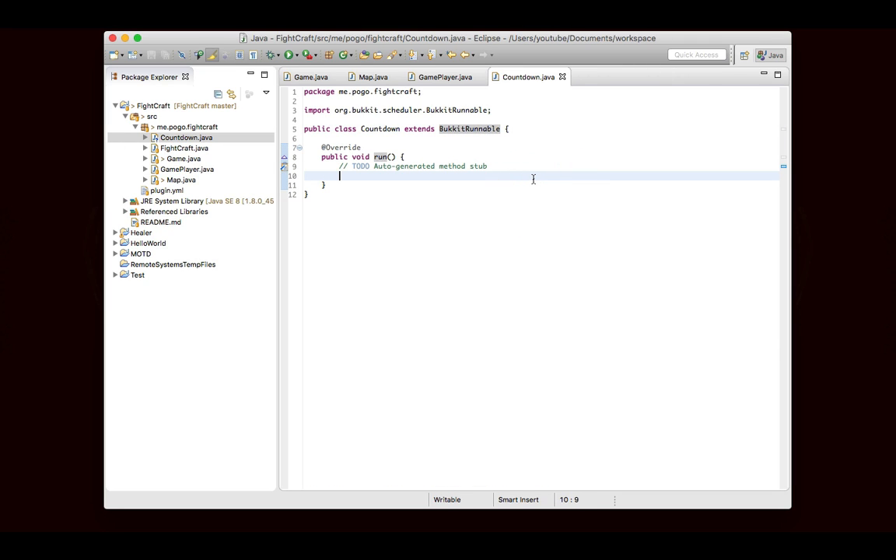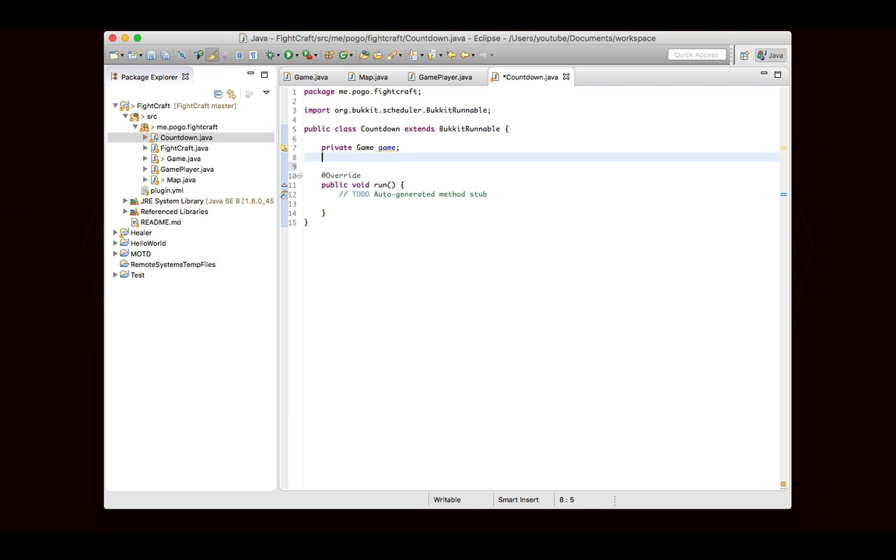We need a constructor because there are a couple of pieces of information we need. We need the game — which game are we counting down? — because we're going to have to go into the game and change the state when it's finished. The other thing we need is i. i is going to be the counter — it'll start at 60 if it's one minute, or 30 if it's 30 seconds, and it's going to be counting down. This run method will be called every second, so we'll use i to keep track of how many seconds it's been. This run will deal with just one second in time, and it will automatically be called every second once we get that set up.